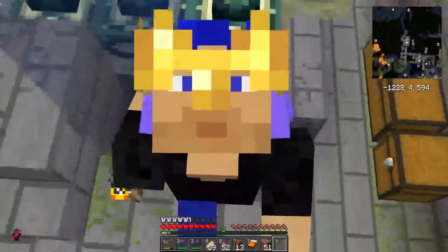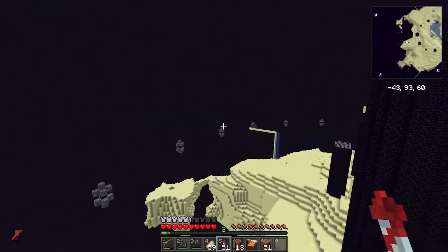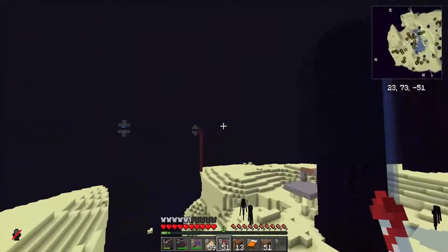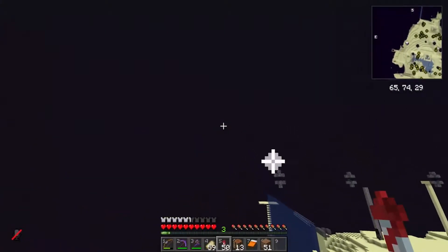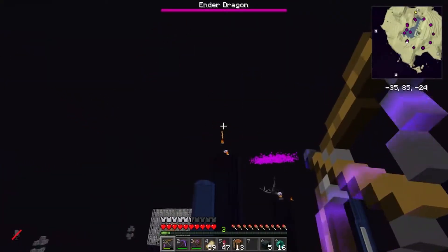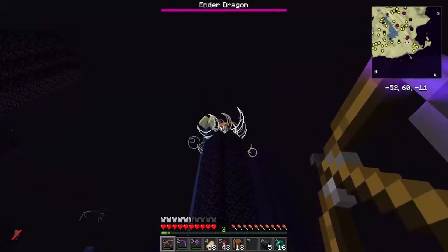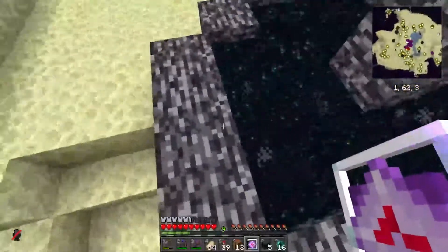Our build site for this project is in the end, and we're going to be using a gateway to get there. Conveniently, someone has opened up all the gateways already except for three of them — and conveniently, one of those three is the one that we need. So we're going to fight a dragon. Thrice. With wings, this should be pretty easy, though.